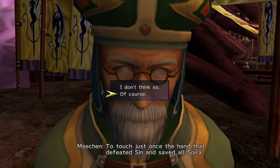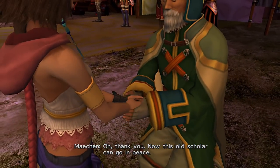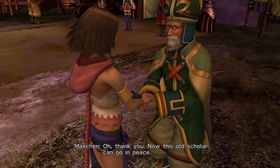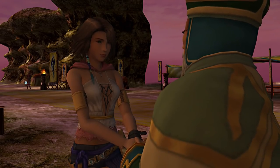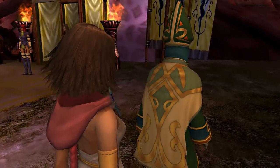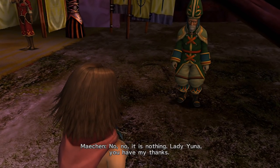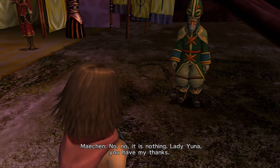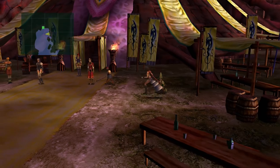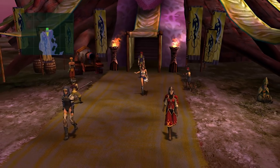And of course, we're going to select that exact option. 'Oh, thank you. Now this old scholar can go in peace.' 'Don't say that.' 'Your hand - is something wrong?' 'No, no. It is nothing. Lady Yuna, you have my thanks.' He turned out to be a bit of a weirdo. Just making sure we didn't miss any dialogue from Lucille - nope, we didn't.